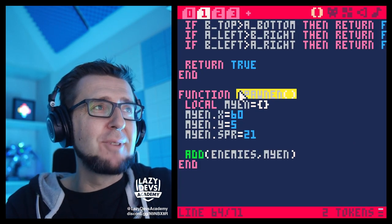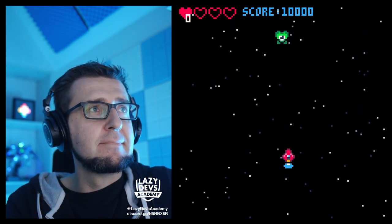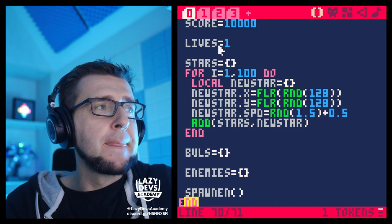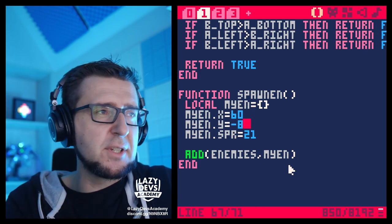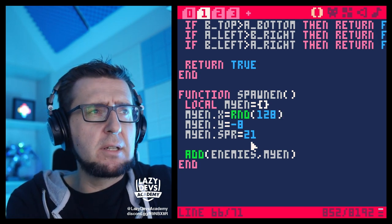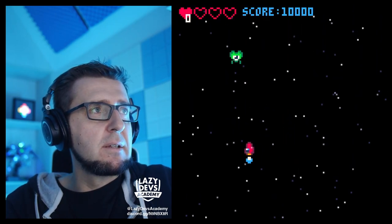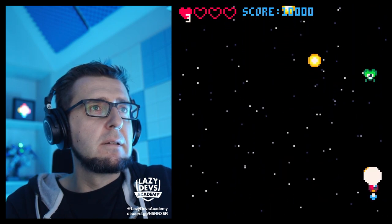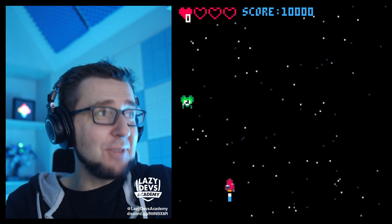I also want to launch the spawn function when I kill an enemy. This basically resets the enemy at the top of the screen, but I want to randomize the position. I'll set the y position to minus 8 so it spawns off-screen, and the x position will be random — something like rnd(120), because 128 might spawn off-screen. We kind of have gameplay now. It's crazy — we have gameplay!